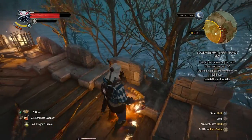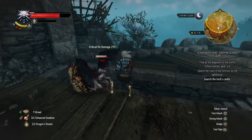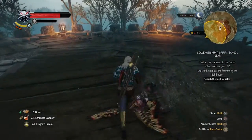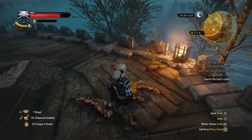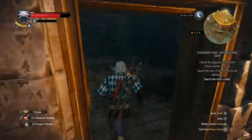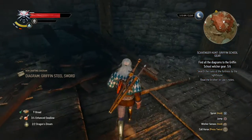So harpies - that wasn't the last one, apparently. And down it goes. Are there any more? A good bit of alchemy materials. Now we'll have to take a look around. And there we have the diagram for the griffin steel sword. There we go. We got two letters again.